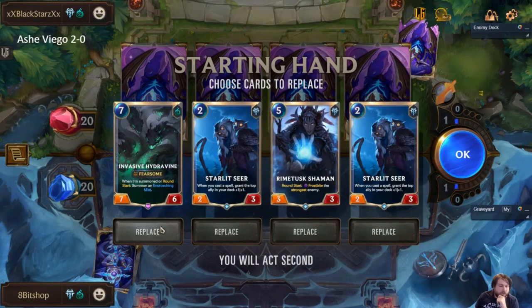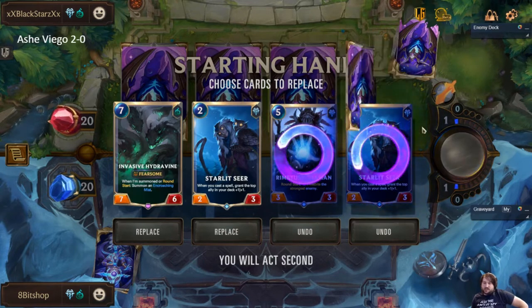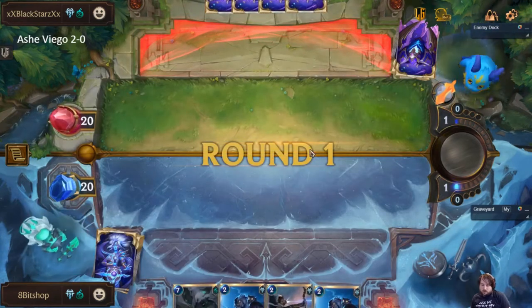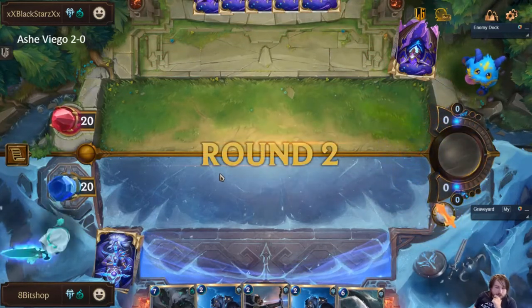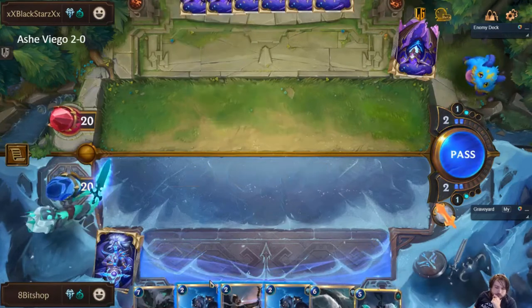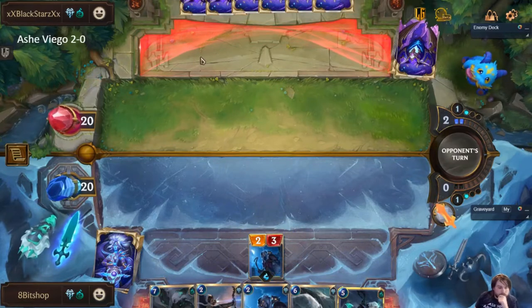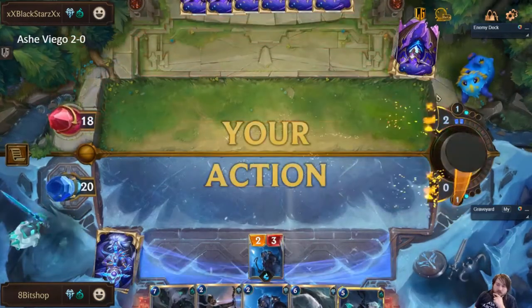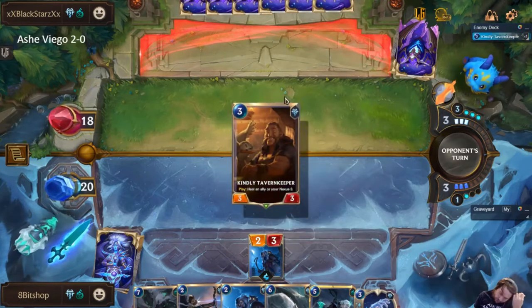They're probably playing for the late game, so I could probably actually hold the Hydrovine. I'll toss the Shaman, and I'll toss one Seer because I would like to actually hit spells for the other Seer. This is probably an It That Endures deck, if I had to make an educated guess — like an It That Endures Ramp deck. So we do need to be conscientious of AOE.